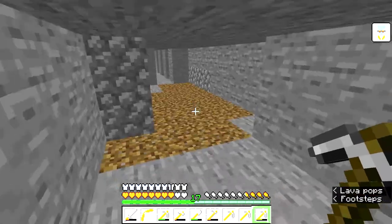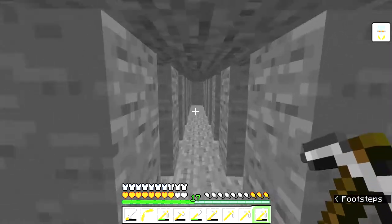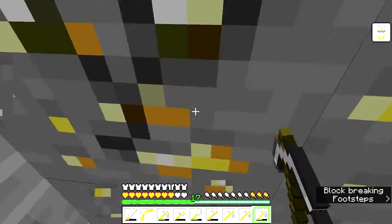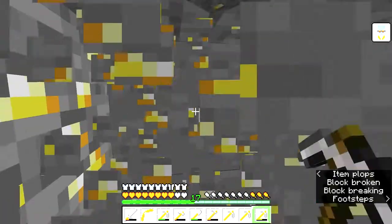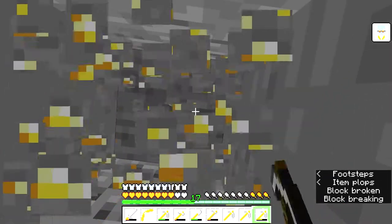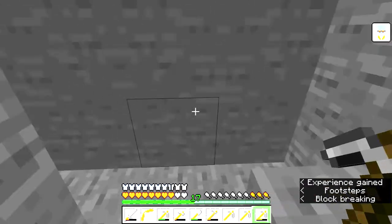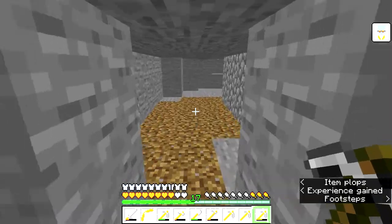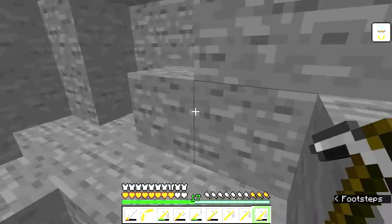I keep dying. Down here — there it is! Gold! It's a gold mine. It's literally a gold mine. They're still there, okay good. I got some more gold to smelt. There's no more water — I can't get up. The door took away the water and now I'm stuck in the cavern.